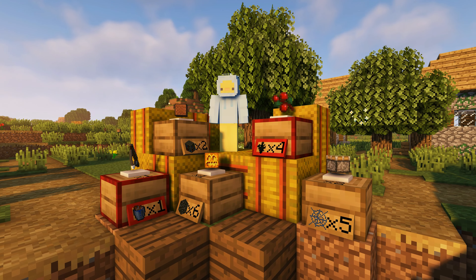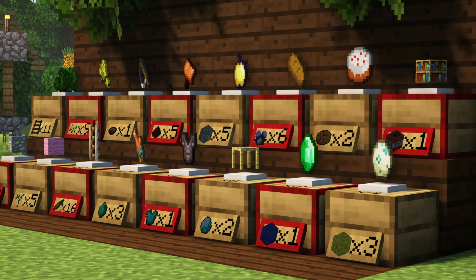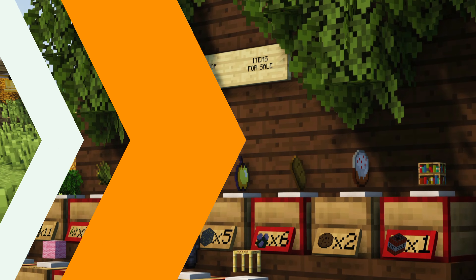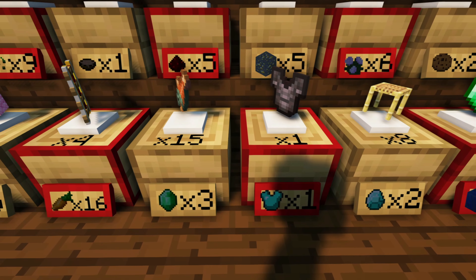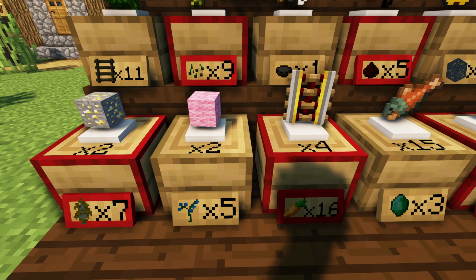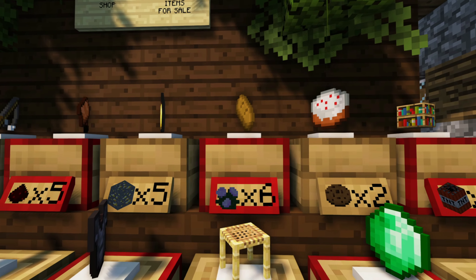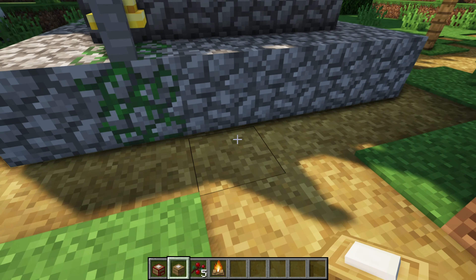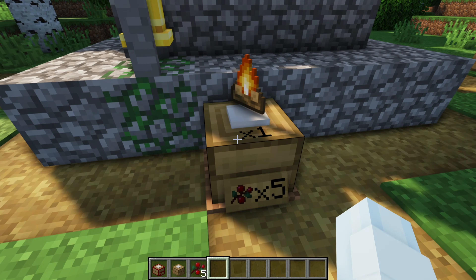The next mod is Simple Shops, which adds cute little stall-type shops you can use in survival and creative to sell your goods and set your own prices for particular items. This mod absolutely revolutionizes villager trading in Minecraft by making it really easy, and it's also really fun for multiplayer because it creates a great way to trade with friends. Even if you're AFK, your friends can use your little stall boxes to trade with you.